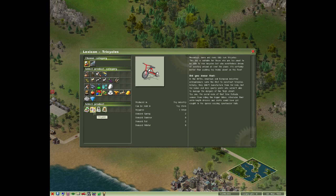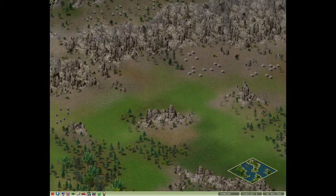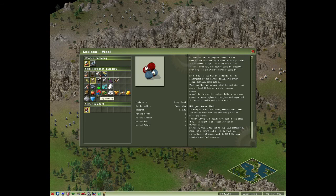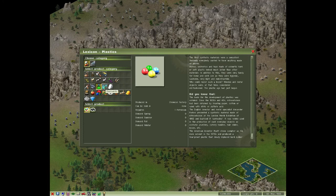Let's see what we need for toys. We need wooden boards - that's not difficult. This one needs steel, plastics, and fabrics. How about we figure out what we need for fabrics? It should be somewhere in the menu. Fabrics - I think it needs to be made from wool, but to make wool you need something else. I played this game so long ago I don't even remember how to make fabrics.